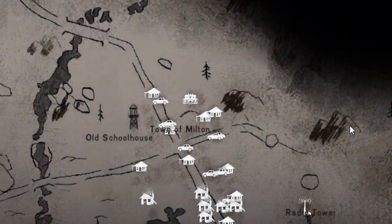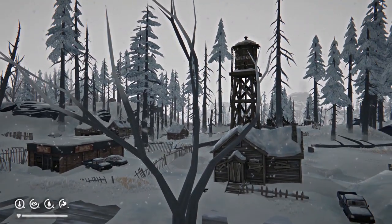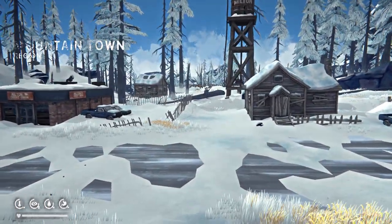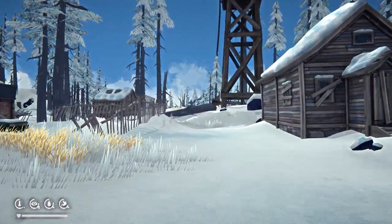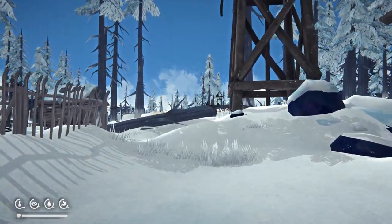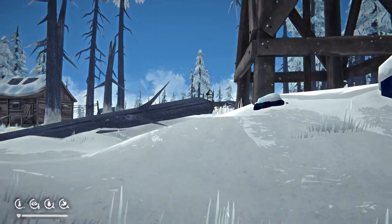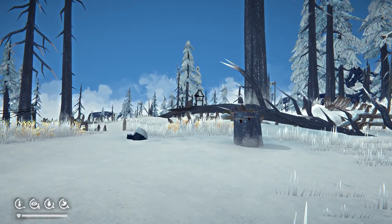Welcome Intrepid Gamer! We're here at the Big House in the town of Milton, opposite the Water Tower. And we're going to the Old School House. You might be asking yourself, why on earth would there be a walkthrough to find the Old School House? Well, that's why this channel is the ULTIMATE GUIDE!